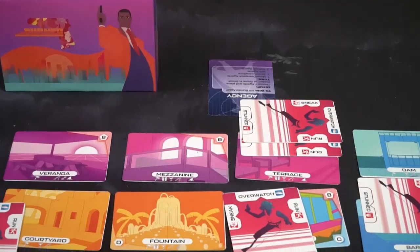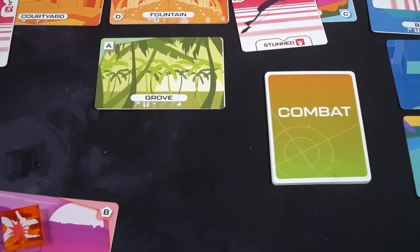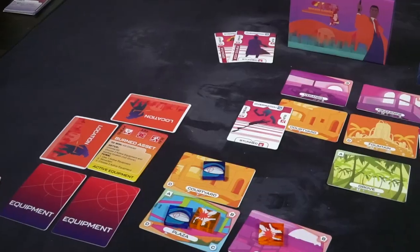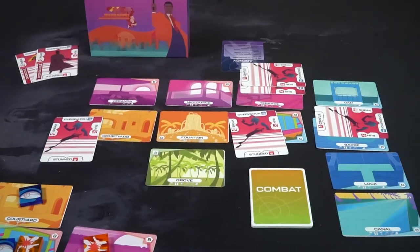Hey guys and welcome back to another Unfiltered Gamer board game review. Today's game up on the tabletop is Burned by Stone Circle Games. This is a two-player hidden movement game where you're going to be playing as either the burned asset or the agency looking to come collect that burned asset. Let's get into it.